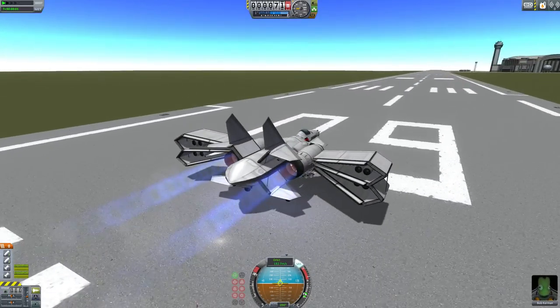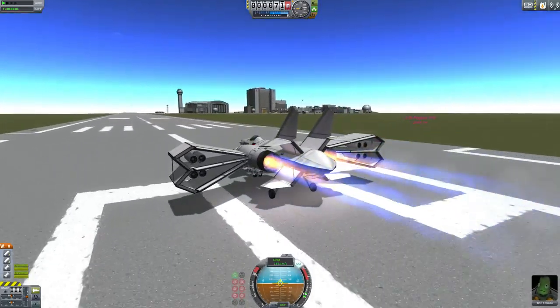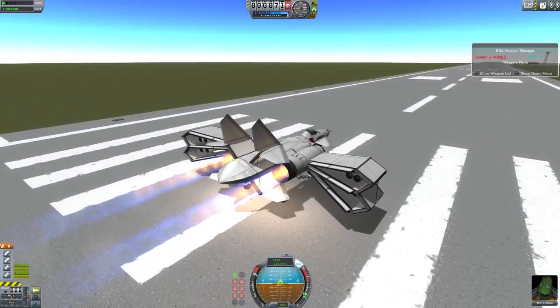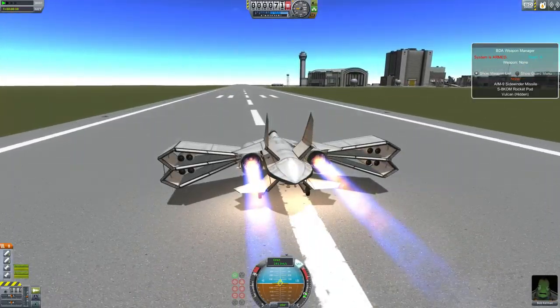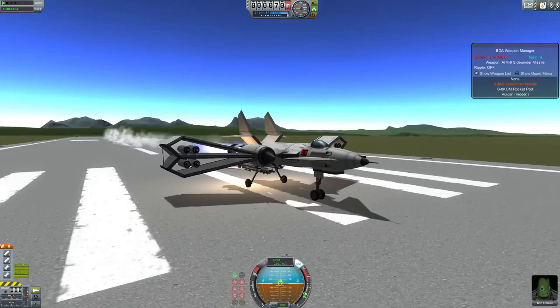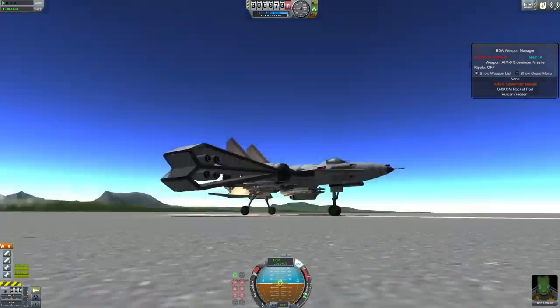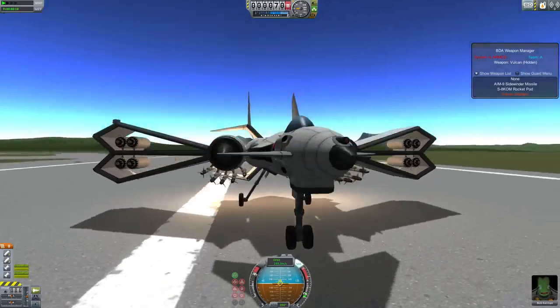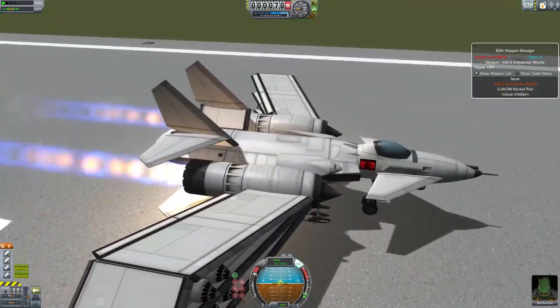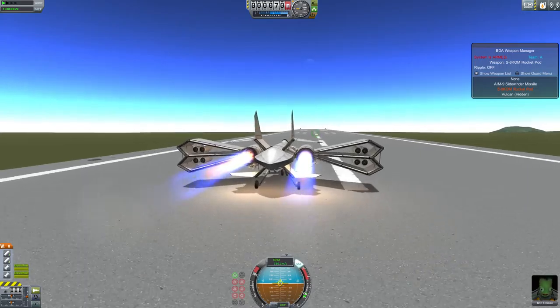Let's go ahead and throttle up. Get our BD Armory turned on. Armour cells. Show our weapons. It's got some sidewinders, which I think are held under here. It's got a Vulcan right here on the floor. And it's got some rocket pods under in the wings, as we can see.